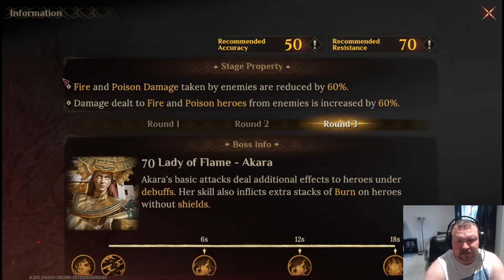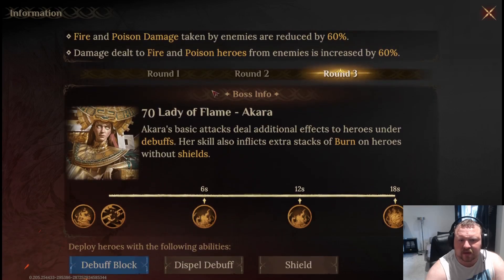Let's look at the boss. We're on stage three at the moment — this will apply throughout all stages, whether stage one or stage five. The only difference is on stage one you don't get the stage property, so this is only from stage two upwards. It says poison and fire damage dealers deal less damage and take more. Looking at Akara: her basic attacks deal additional effects to enemies under debuffs, including burns, and her skill inflicts an extra stack of burns on heroes without a shield — which is why we've brought Fallosia. I believe this is new this season.